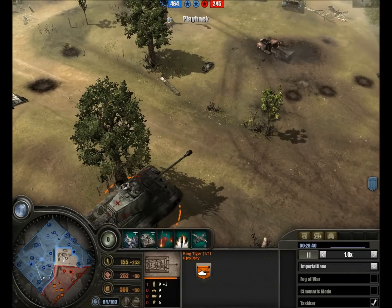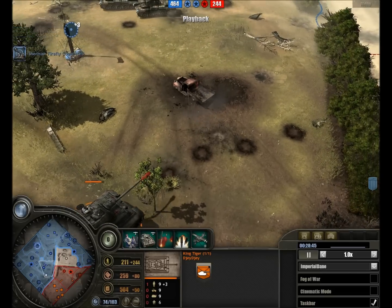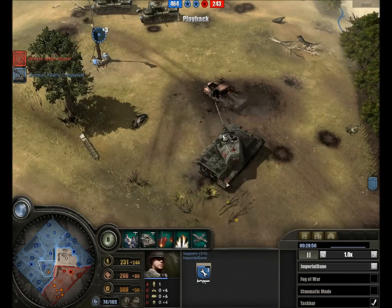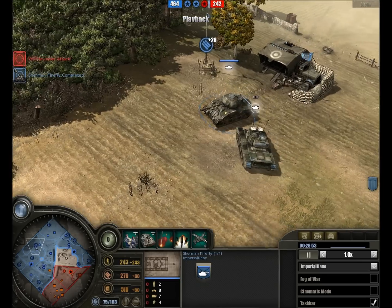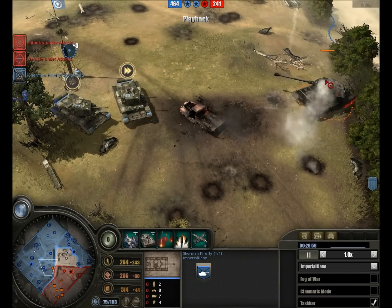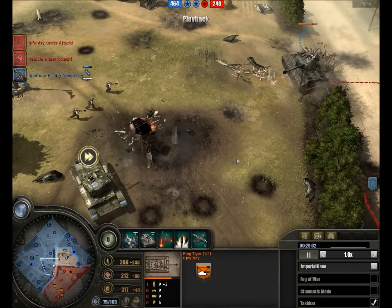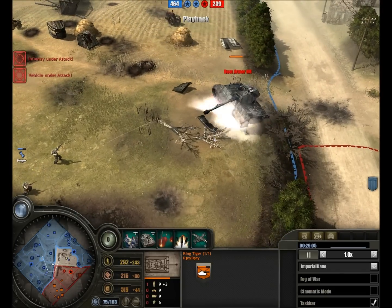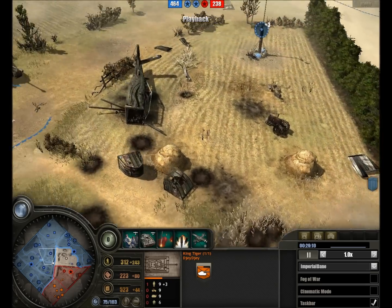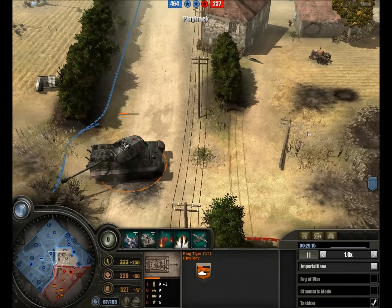King Tiger advancing ahead with absolutely no infantry support. My Cromwells moving in to try and flank the King Tiger, Zappers with PIAT heads moving in as well, and we also have the Sherman Firefly - the British variant of the Sherman tank equipped with a 17-pounder gun. The Cromwells move in for rear shots, doing some damage to the Tiger. PIAT shots hammering in on the rear armor, and the Firefly opening fire as well - half the damage already done to the King Tiger.